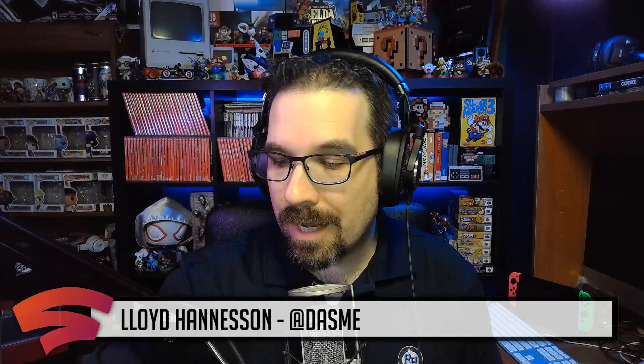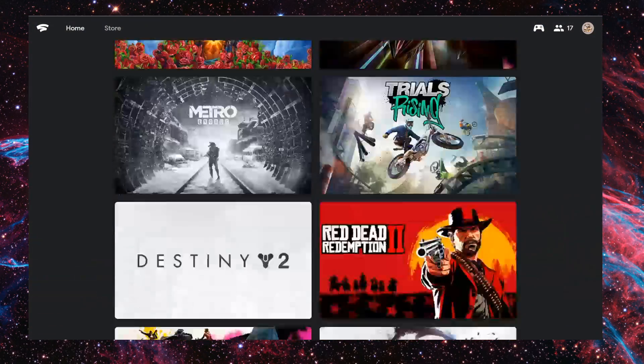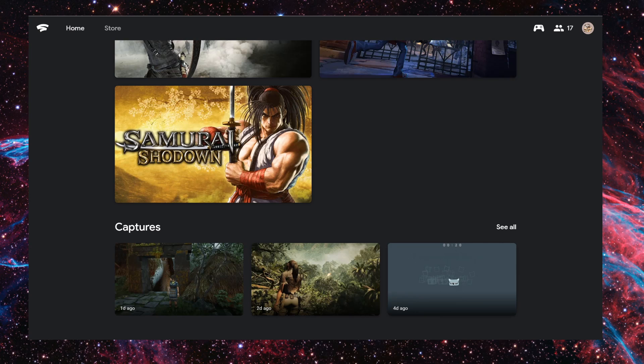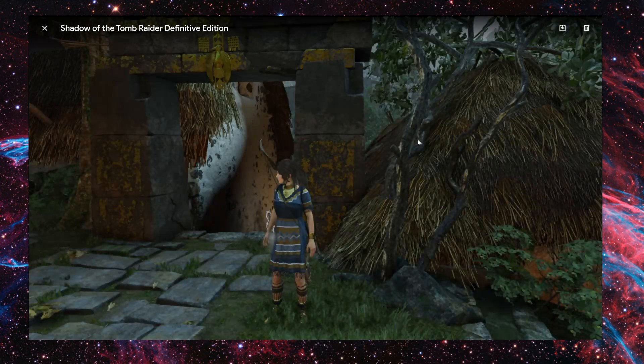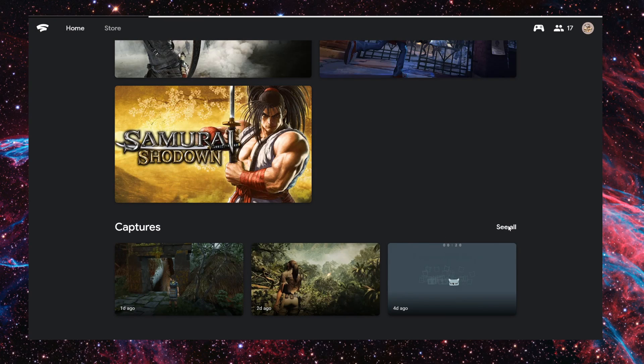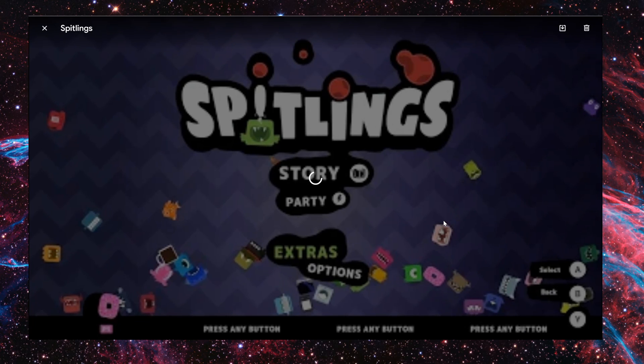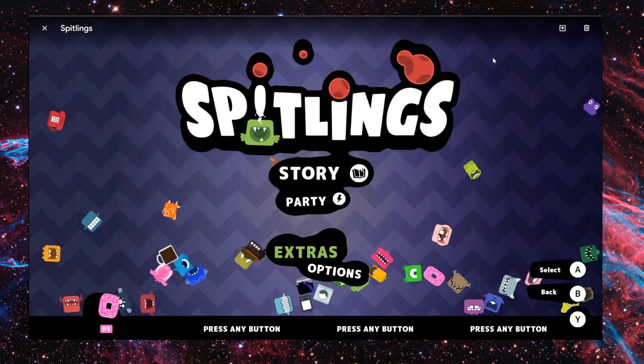Well, if you're one of the lucky few — and it seems like it's rolling out to pretty much everybody — if you go to stadia.google.com right now on a web browser and scroll all the way down to the bottom, you now have a captures section. You can click on an image, look at something from Shadow of the Tomb Raider, look at something from Spitlings. And if you hit 'See All' it actually takes you to stadia.google.com/captures, which is a new website they just put up — which is fantastic.